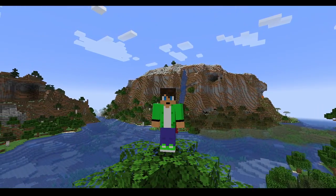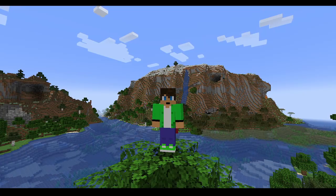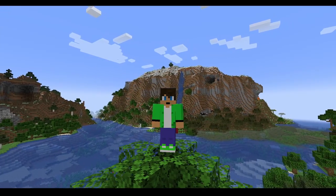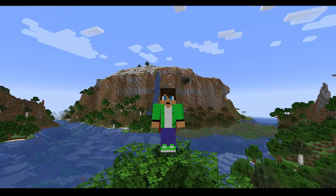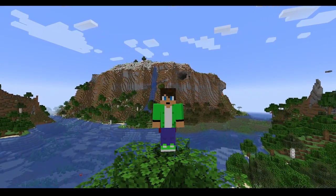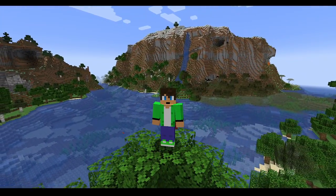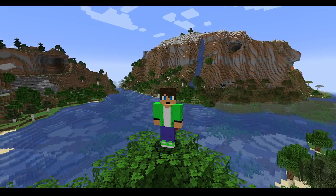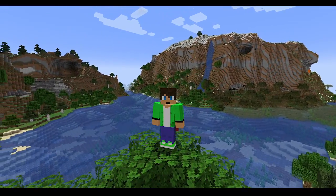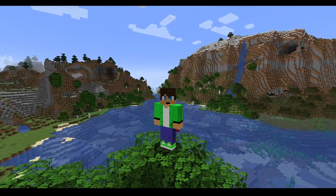Starting out, the mountain placement has been tweaked again. Groves and snowy slopes are less likely to generate on mountain peaks. In a cold climate, groves and snowy slopes tend to start much lower down, while in temperate and hot climates, they tend to start up higher. Also, the never-ending battle of microbiomes is still going on — hopefully some temperature clashes in microbiomes have been reduced, and we will see less of these splotting up the world.